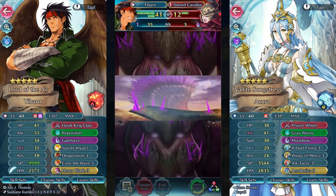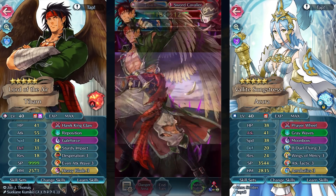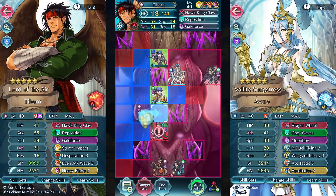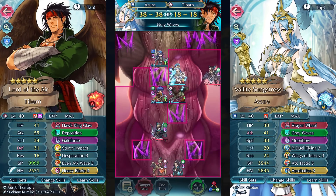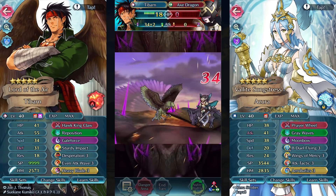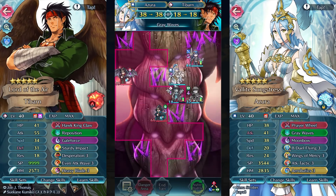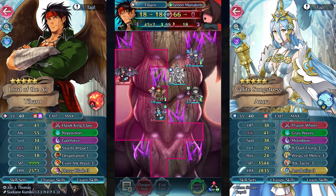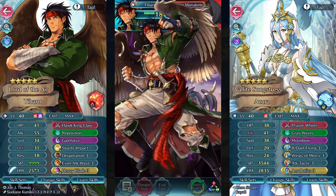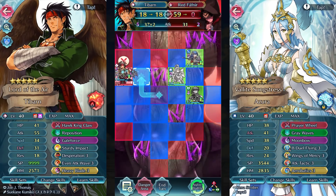For my absolute favorite units of year 3, I actually have two I want to talk about. First up, Tibarn is a red beast unit and he's a flying one, so when he transforms he gets 3 movement. Combined with his weapon that allows him to make a follow-up attack on full health enemies, and with Galeforce, Sturdy Impact, and Heavy Blade, he is an absolute monster. I actually got a plus speed nature, so I gave him Desperation, and sometimes it actually works out. Everything in his kit just works really well together, and he's one of the best units that came out this year — though he came out at the start of last year, so I had to wait a long time to talk about him.